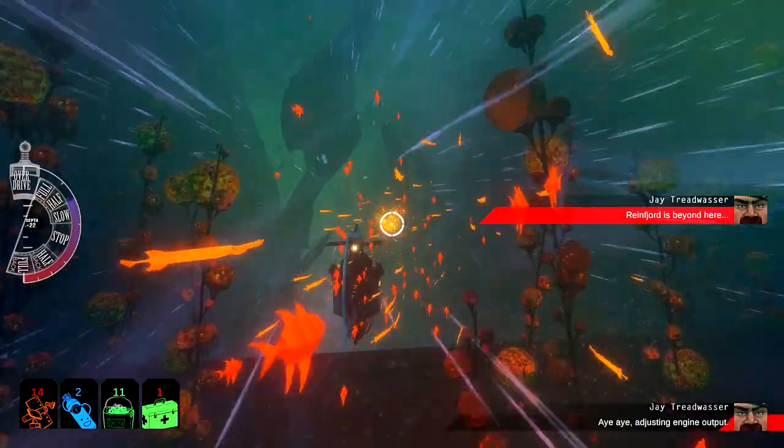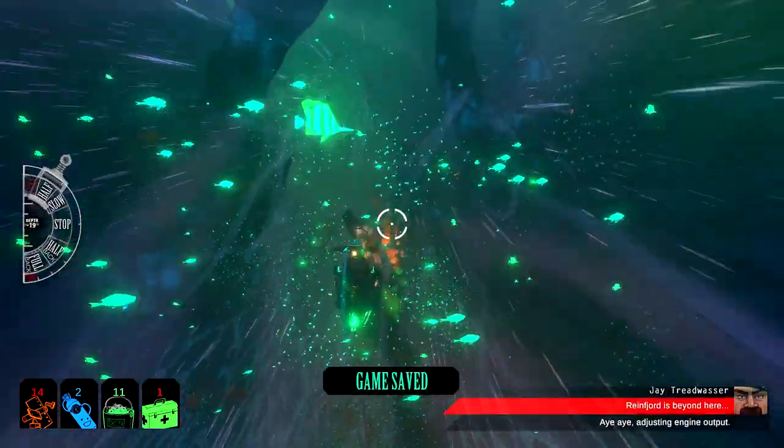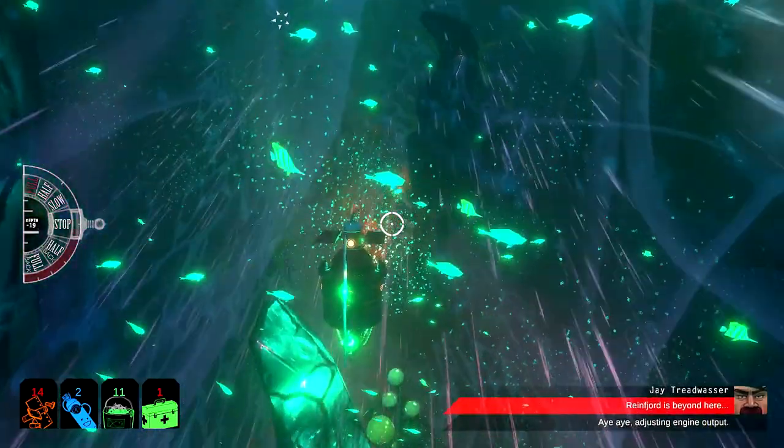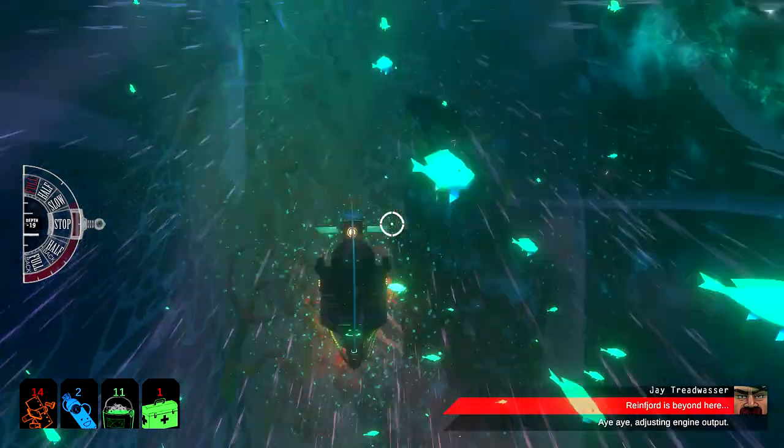Rheinfjord is beyond here — brilliant, fantastic. That's where we need to go. We need to go ahead this way and this air current is blowing us in that direction. There will be times when you need to make very quick changes to your crew — this is where captain's time comes in handy. Press and hold V to slow down time around you.